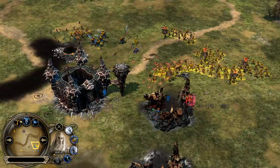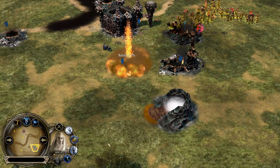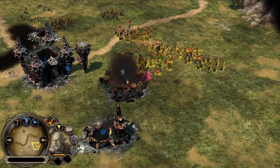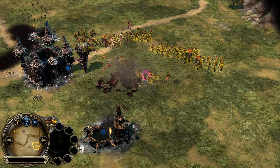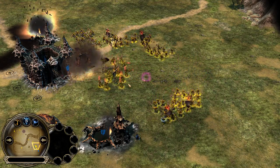Thunderbolt — actually one of my favorites now. I love this ability, guys — it deals so incredibly a lot of damage. And Cripple — I think Cripple is like a love-hate relationship. You love Cripple when you are using Lurtz, but you hate it when you're playing against that.